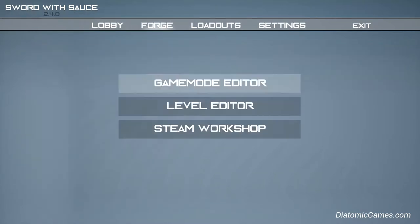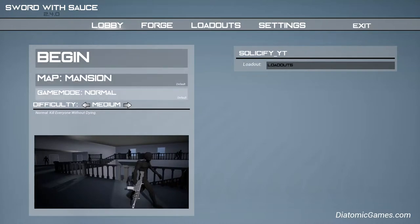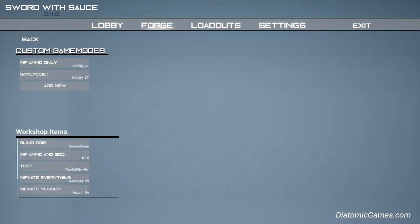Today I'm going to show you how to make your own custom game modes, so you can be invincible and all that. What you want to do is go to Forge, Game Mode Editor.